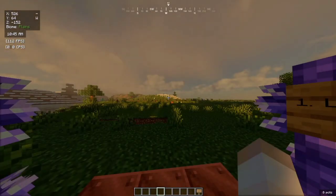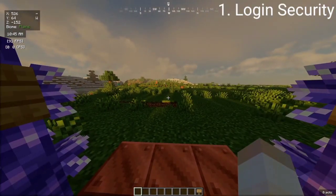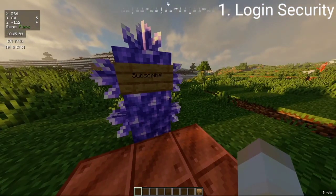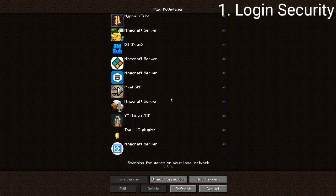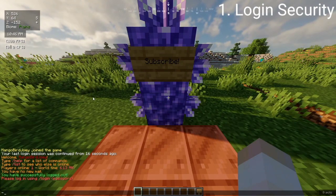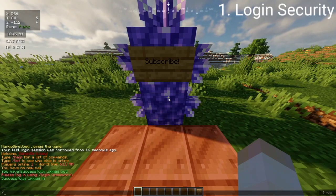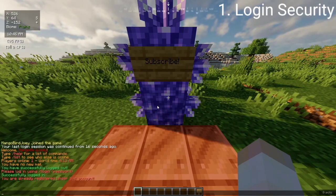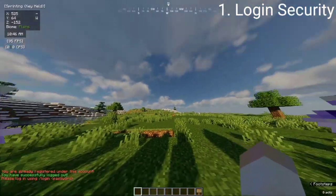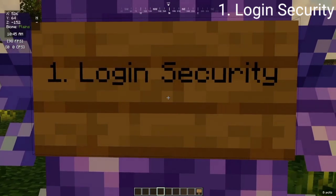For the first plugin we have Login Security, which I've already shown in some videos. It's a super good plugin because if you have cracked players on your server, you want to make sure they can't use or hack anybody's account. When they join, they have to do /login, otherwise they won't be able to move. You do /login and then a password you've set up. First time you join you have to register with a password. When you log out you won't be able to destroy anything, not place blocks, nothing.